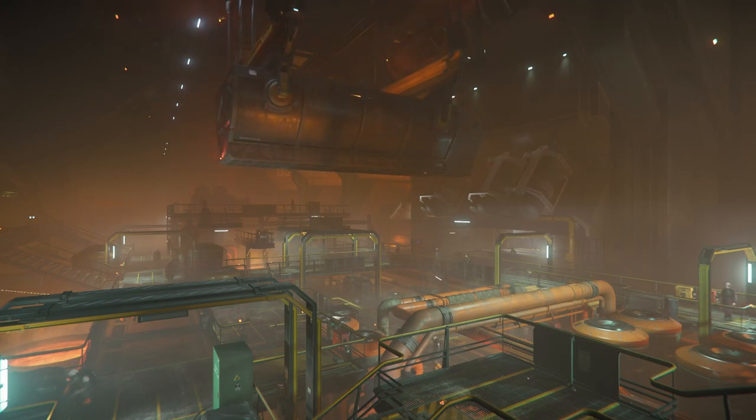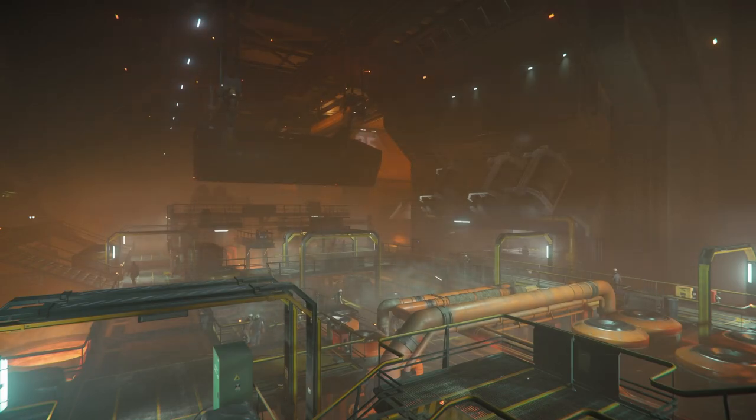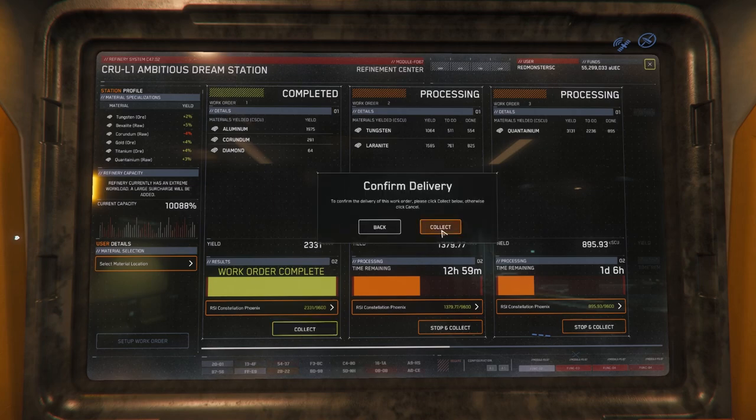For now, there are two refinery methods I recommend. First is the Dynex Solventation method for its high yield and low cost. It is the slowest method, so you could be waiting for a few days before it's ready to transport. The second is the Farron Exchange, which is also high yield but costs about twice as much, and usually finishes in under a day.